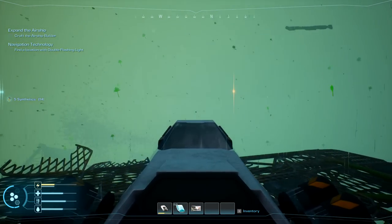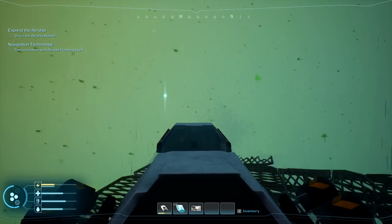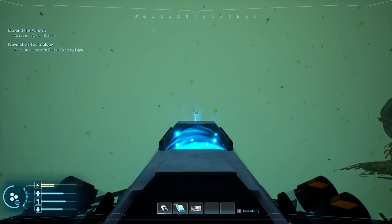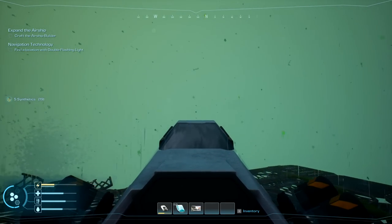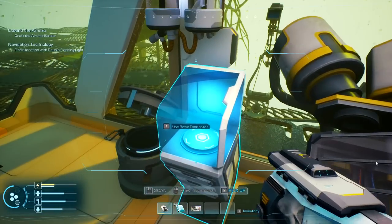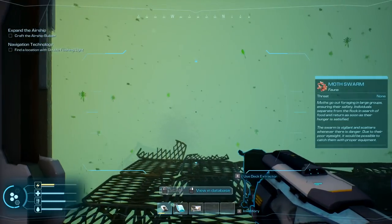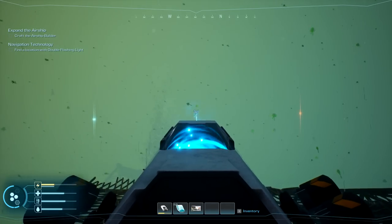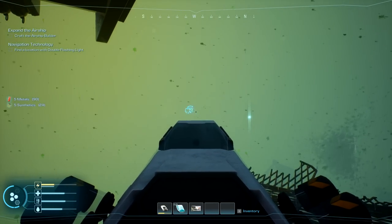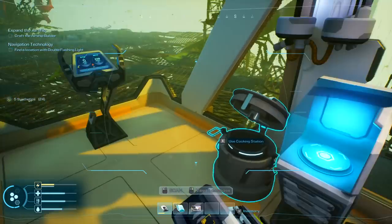It's tough to see with this weather change. I can barely see anything — it's too far away. I think we're going to have to get up to get the building done. Those are the double lights we're looking for. Let's see if we can get that done. Airship builder still needs just one more synthetic. There we go — craft that up.